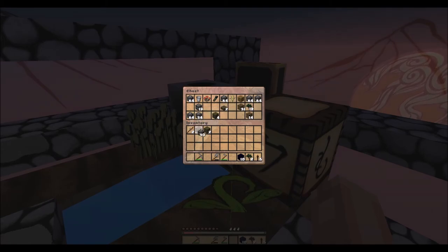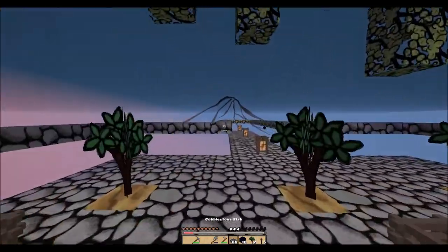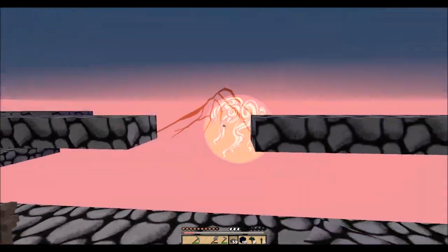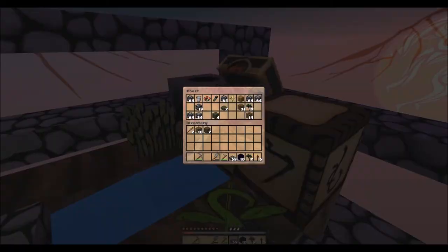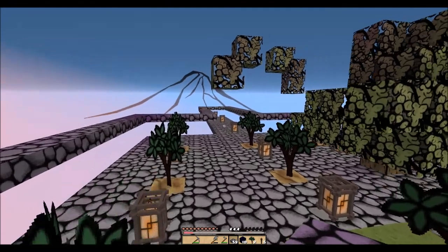I need to make some more stone slabs, stone brick slabs. Do you think we should have the challenges in the description so people can know what we're doing? Yeah. And also, you remember in the last episode we asked about the pumpkin?